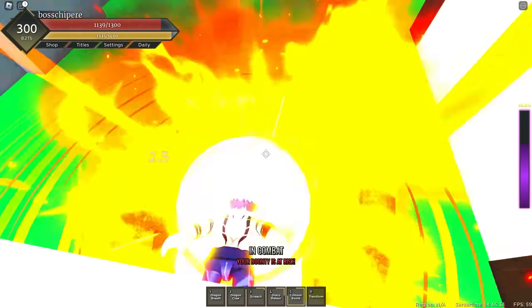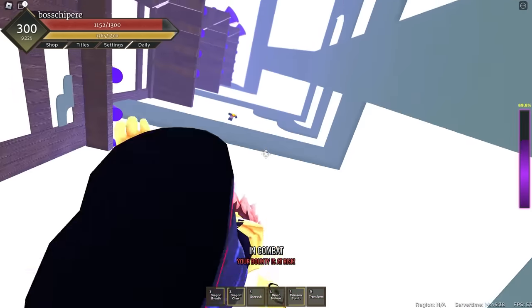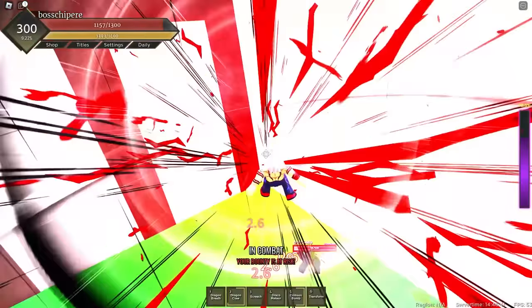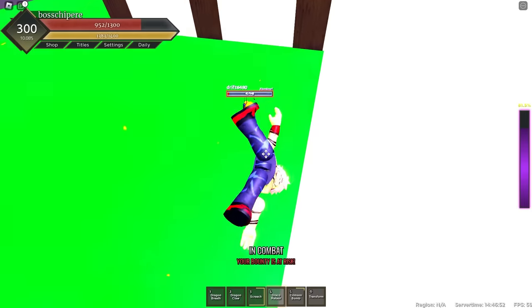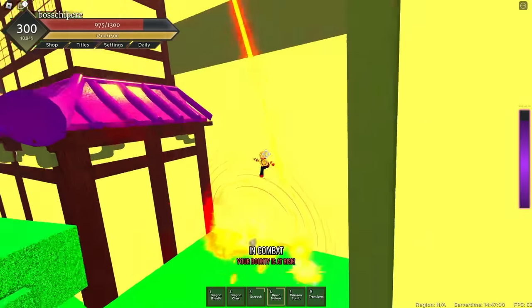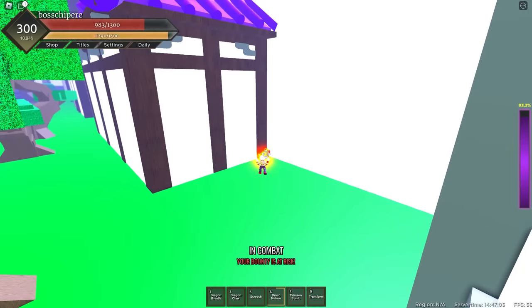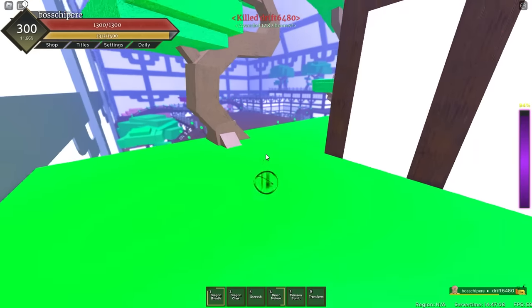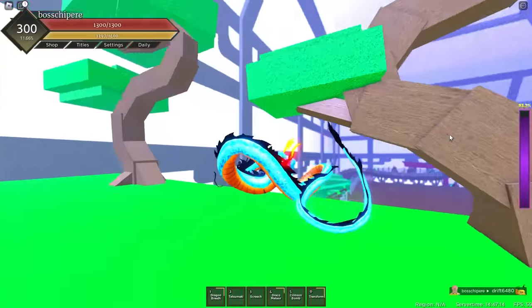Let's use Dragon's Breath. Dragon's Claw — still one of my favorite moves in this game to this day. Screech — hold it. It feels like Conqueror's Haki. Draco Meteor — okay, it's coming down from the top. Dragon's Breath again — if we hold it, it just gets bigger. We're so close to filling the bar. Oh, we can transform!